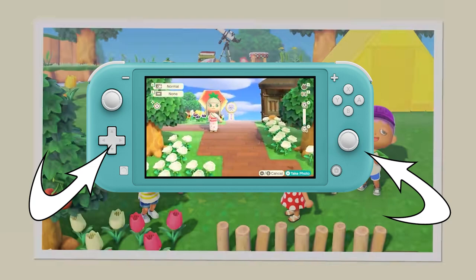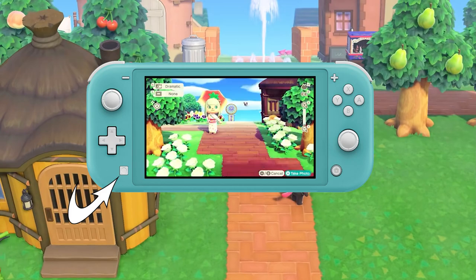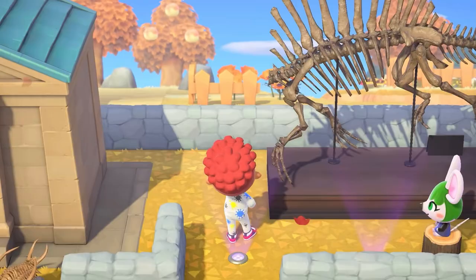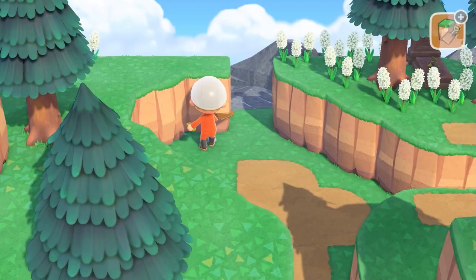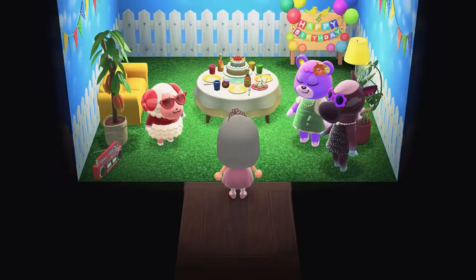You can also earn Nook Miles by taking photos. You can use the capture button on the controller to take screenshots and if you hold it you can capture 30 seconds of game footage. If you want to get those screenshots off the Switch without a capture card, you'll need to link your Facebook and/or Twitter account. It's not ideal but it's better than nothing.